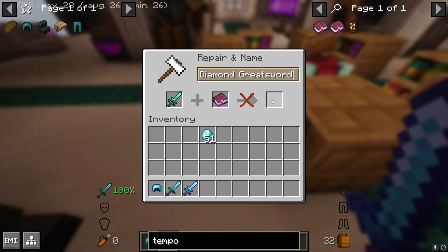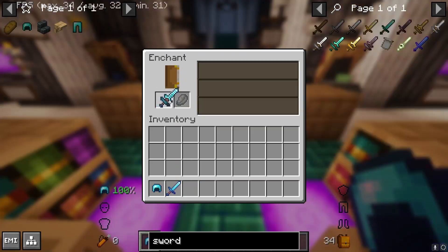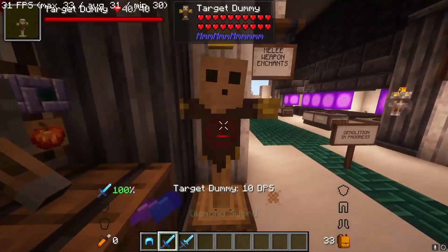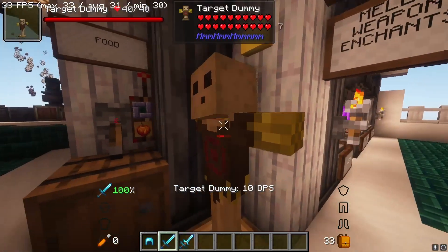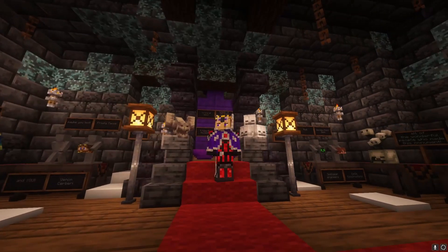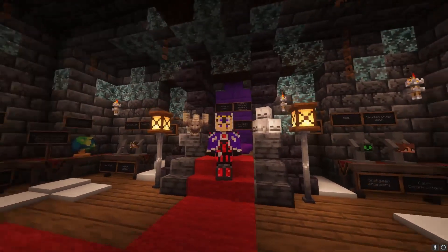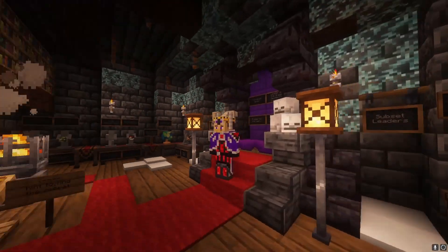And due to the removal of things like Mending and Unbreaking, I've also removed the increasing repair costs, because that was already a really stupid mechanic. I don't know why Mojang ever included that. With the base systems out of the way, I'll talk about the 37 enchants I've added — I've covered them all in shorts already, so I'll do a swift rundown instead.